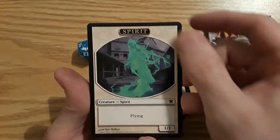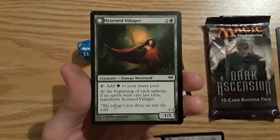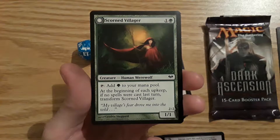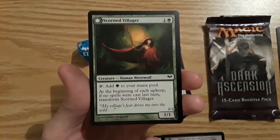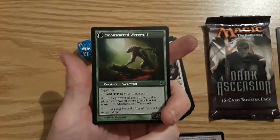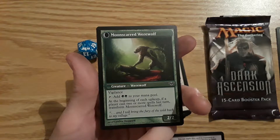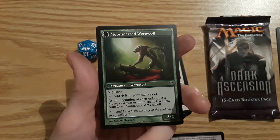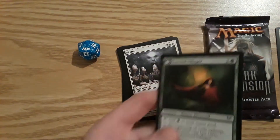Then we got a spirit token, and one of these flip cards — I always forget what you call them. Scorned Villager — human werewolf, 1/1; tap it to add one mana to your mana pool. At the beginning of each upkeep if no spells were cast last turn, you may transform it and it turns into a werewolf — Moon Scarred Werewolf. That's a 2/2 creature with vigilance; tap it to add two green mana to your mana pool. At the beginning of each upkeep if a player casts two or more spells last turn, you transform it back.